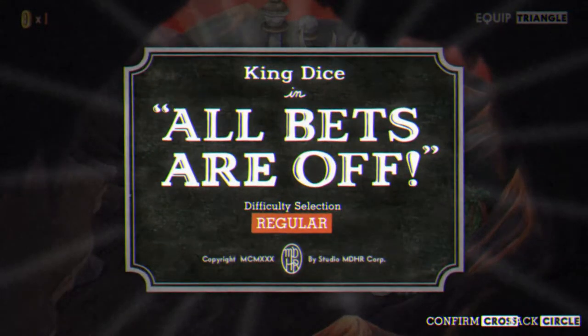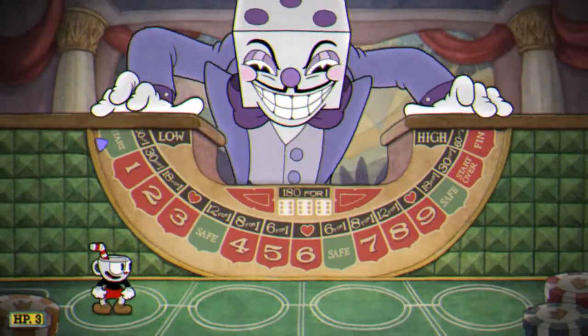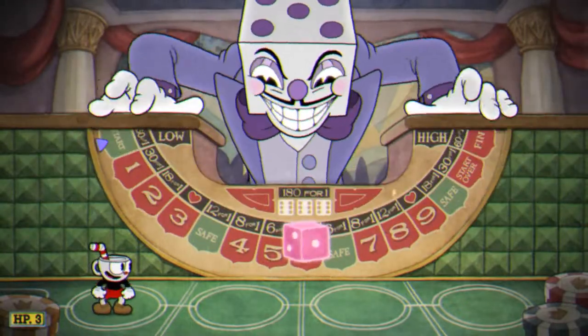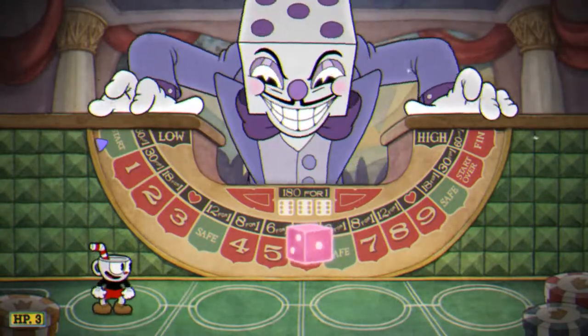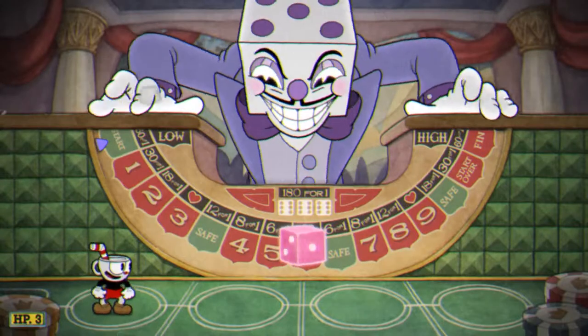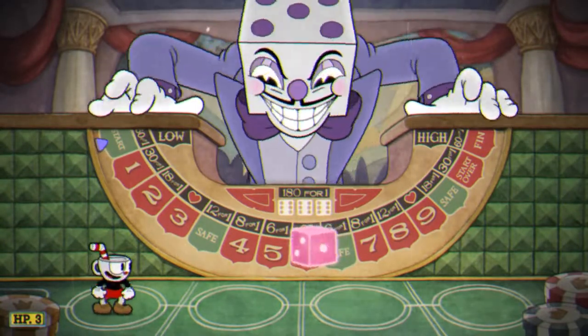King Dice — all bets are off. Take him down. Hopefully this boss is tough. King Dice is more of a boss gauntlet, as you can see. Behind us we're gonna roll the dice and land on a space, then fight a boss if it's a red space. Green spaces are safe, and we just want to reach the end so we can take down King Dice.